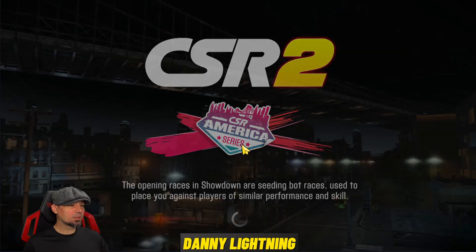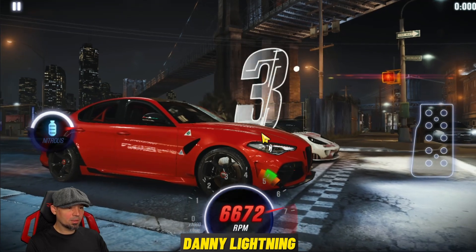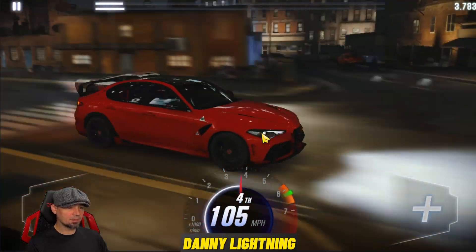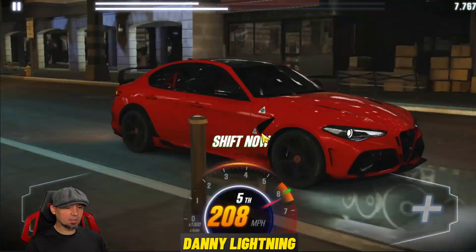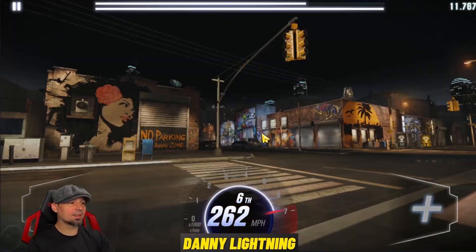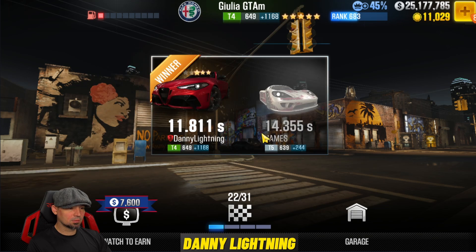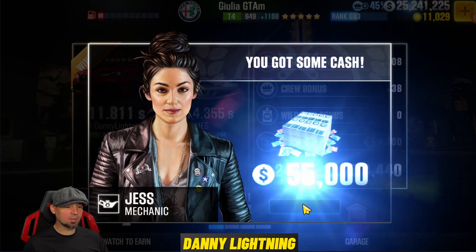My memory's terrible, I'll probably forget before this race ends. 3, 2, 1, go — 2nd, 3rd, 4th, Nitrous. What's faster? On a maxed out car I think you shifted quicker, but when you're not maxed out you shifted a little slower. 11.8 — yeah, that was a little slower. We don't want to shift it that fast.